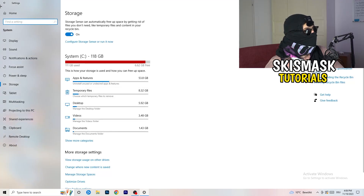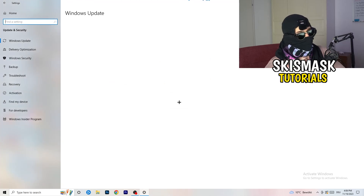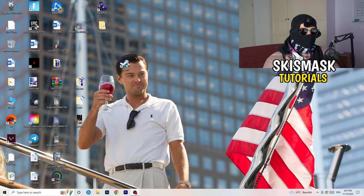Go back to Update and Security. I know it sounds basic, but updating every driver on your PC — especially Windows — will help with every issue you're having. Update Windows now. As you can see, I need to restart my PC for a pending update. Once done, also update your graphics card drivers.